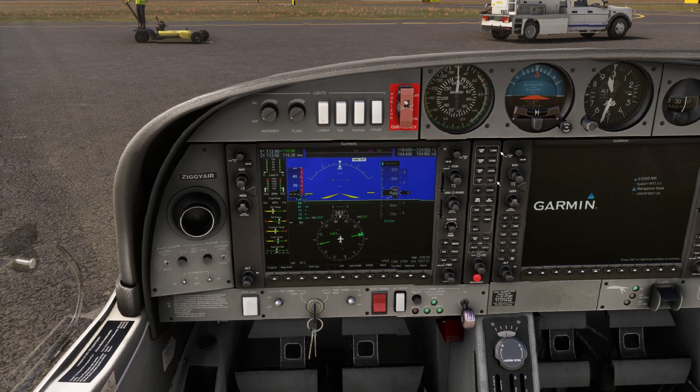Let's contact ground. The thing to remember when setting up communications on the ground is to follow the three important things: who you are, where you are, and what you want to do. We're going to tell them: Ziggy Air, November 1123 Alpha Romeo, at parking spot 40, with information Kilo, requesting VFR flight following to Cedar Key. Let's get that going. Ocala Ground, Ziggy Air November 1123 Alpha Romeo at parking number 40, with information Kilo, requesting VFR flight following to Cedar Key.